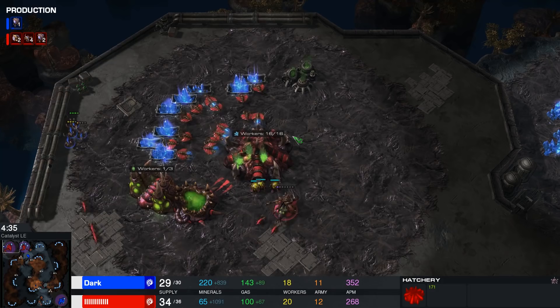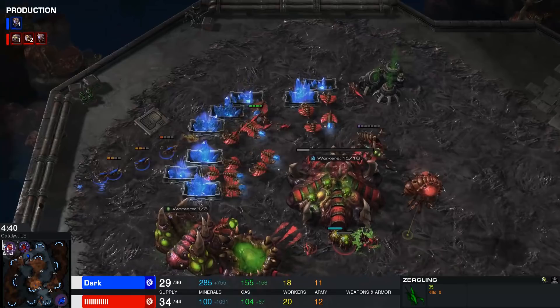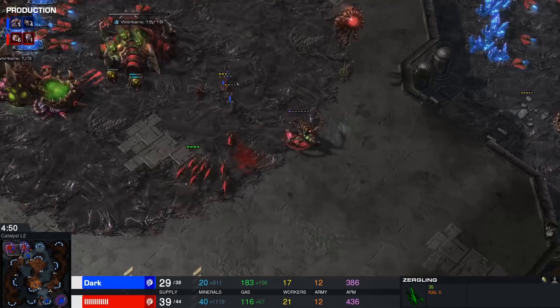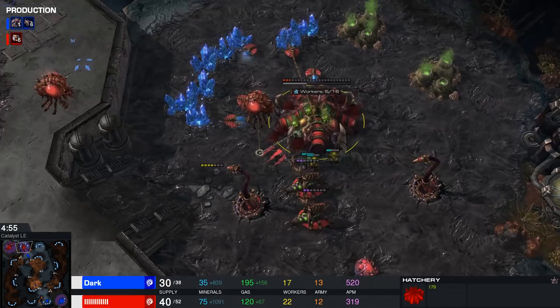Dark is not gonna stop micro-ing those Zerglings anytime soon. They do get another drone there for their trouble. Five workers have only gone down — I would have lost this game already. This is the reason why you don't see a lot of cheese at this level of play — their micro is just so very good. But there's no denying that this low HP hatchery is always going to be a point of conflict for Rogue. Should he transfuse it right now? It's a hard call to make. He doesn't have the energy at this point, but he's got energy on at least one of the queens.